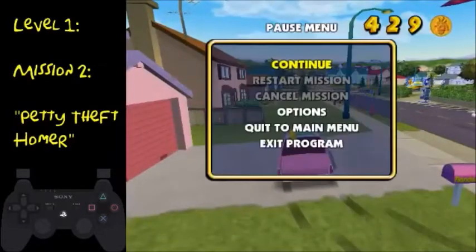What happened there is normally it plays an animation whenever you complete a mission. But if you jump before that animation starts, then you don't have to watch it. So you're going to want to do that every time you complete a mission — spam X so you can jump.